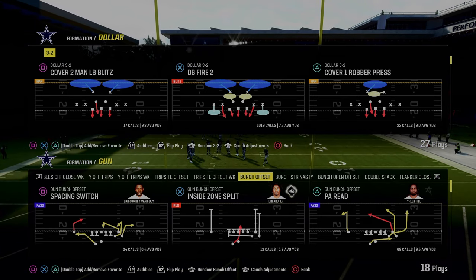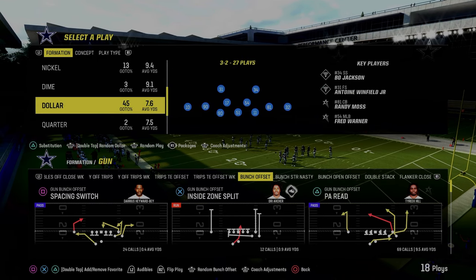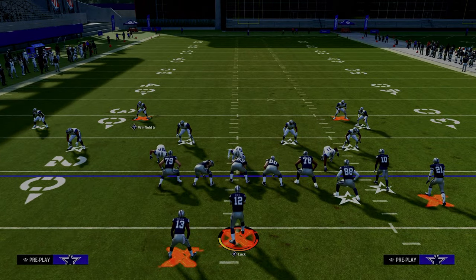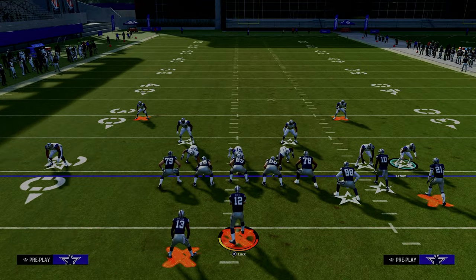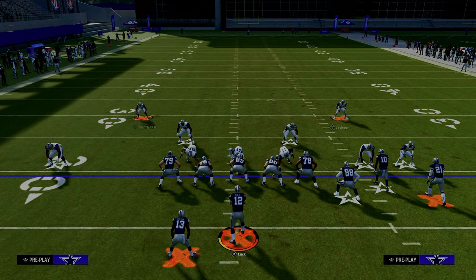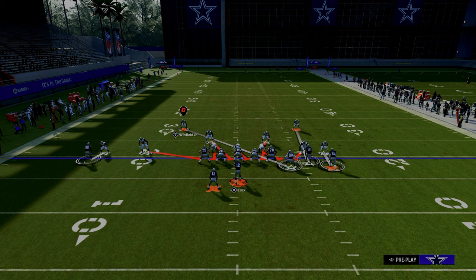Let's talk about abilities first. The biggest thing when defending gun bunch — specifically Colts bunch — is that these abilities are really helpful. We have deep out zone knockout on both outside corners. The safety on the right side of the screen is Bo Jackson, and he actually has both deep in and deep out zone knockout. This allows us to do some roll coverages. The other safety has deep in zone knockout. I really recommend both safeties have universal coverage, because if they activate, they'll go crazy in the middle of the field and open up a lot of adjustment options against gun bunch.